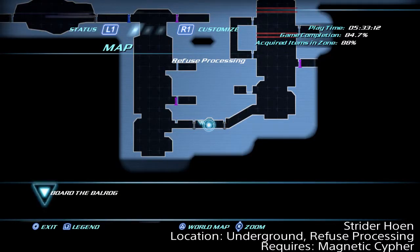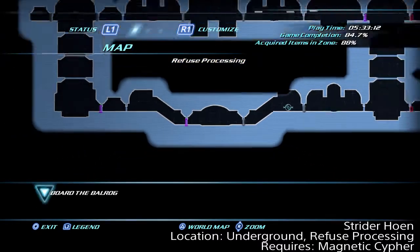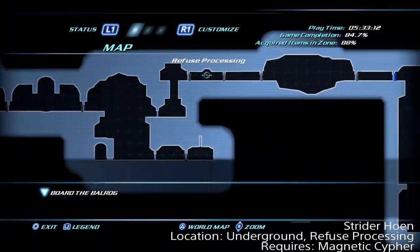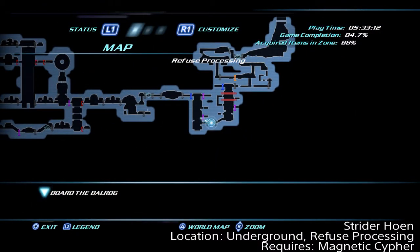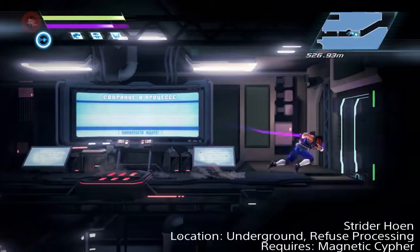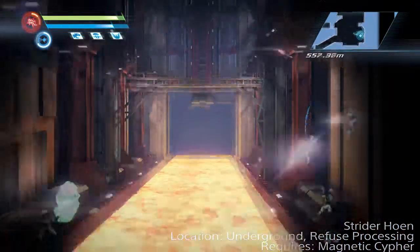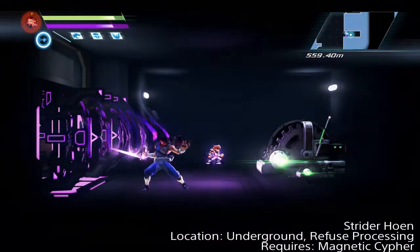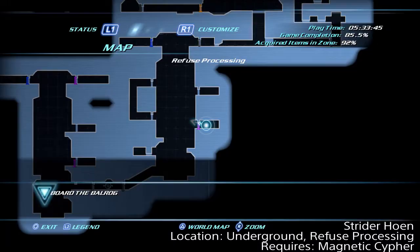Strider Holwind is located in the underground area in refuse processing. Start from the room where you fought your rank and obtained the magnetic cypher — you'll need that to get this Strider. Make your way back to the safe room and then head over to the right past a purple door into a small room. Make your way up through the shaft past the enemies, through the purple door, and inside you'll find the fallen Strider. You need the magnetic cypher you should have just attained in order to get that.